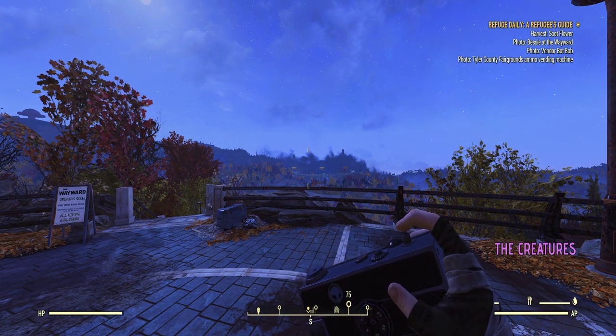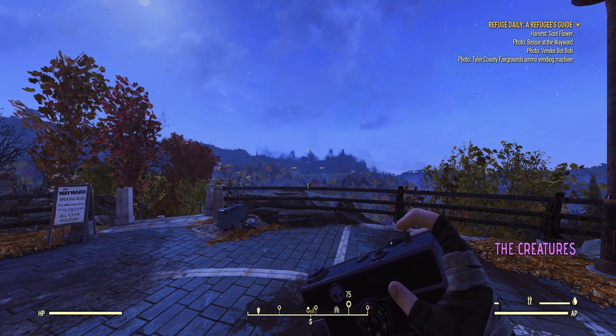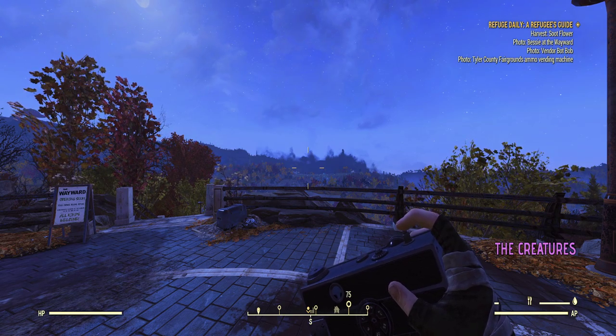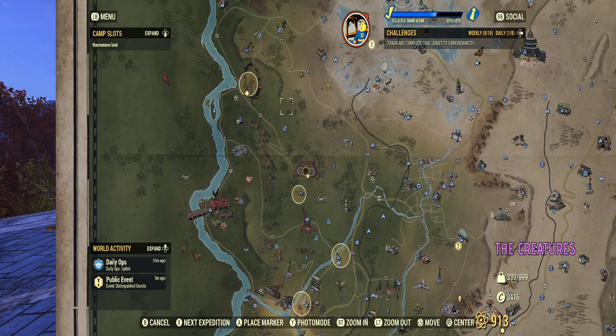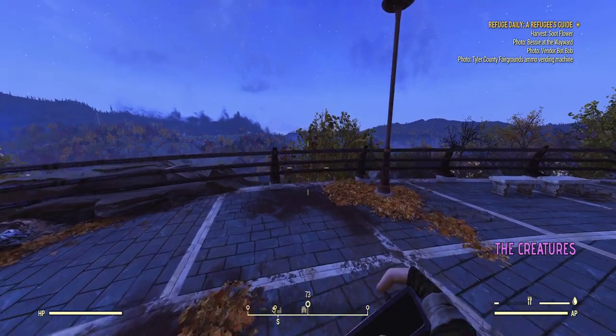We're going to harvest a flower, take a photo of The Wayward, vendor bot Bob, and then we're gonna do the fairgrounds. When you pull up your map — fairgrounds, flowers down here, The Wayward. Since we're right here at Vault 76, we're gonna jump down.